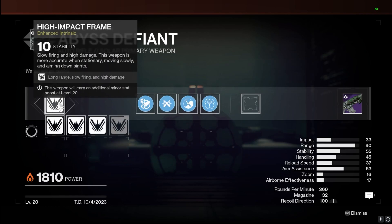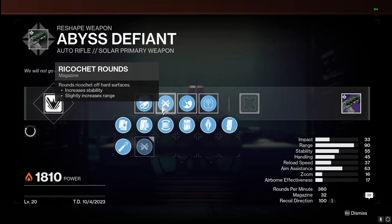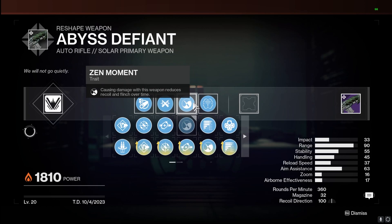For the PvP build, this thing turns into an absolute laser beam with 90 range and 55 stability at 360 RPM. I'm going with a stability masterwork to beam people consistently. For the barrel, Arrowhead Break gives 100 on the recoil direction plus nice stability and handling. For the magazine, Ricochet Rounds for the increase in both stability and range — basically the S-tier of S-tiers for PvP magazine perks.